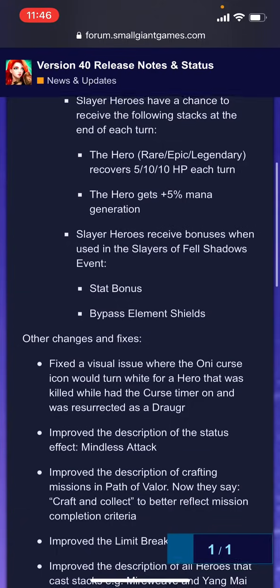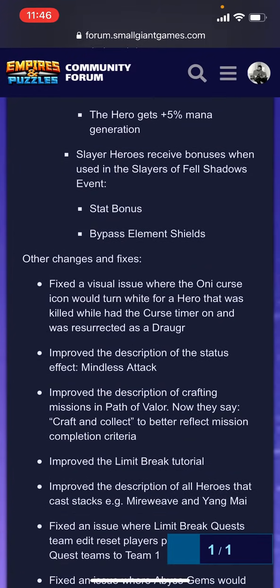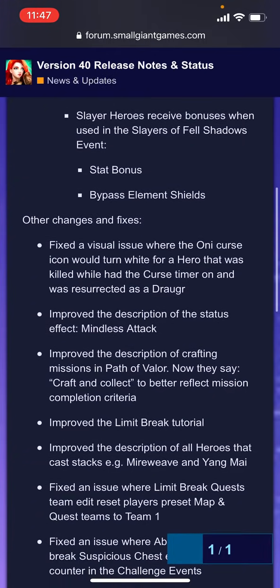Some of these are more minor. Fixed a visual issue where the Oni Curse icon would turn white for a hero that was killed while they had the curse timer on and was resurrected as a Draugr — a very niche fix. They improved the description of the status effect Mindless Attack; I think that covers situations where Lord Loki copies someone affected by Mindless Attack and ends up hitting himself, because Mindless Attack actually alters the special skill. Also improved the description of crafting missions in the Path of Valor — they now say 'craft and collect' to better reflect that you had to craft and then collect the items.